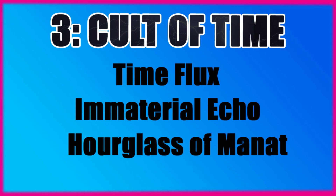Time Flux is a Warp Charge of 5, and you can cast it on a Cult of Time Infantry unit within 6 inches of the Psyker. You can return 1 destroyed model from that unit to the battlefield, fully wounded, and place it in coherency. If your result is an unmodified psychic test of 9+, you can instead return D3 models. This is models, not wounds. It's a very low Warp Charge value, so you can put it on a basic Aspiring Sorcerer and leave the more powerful abilities on your character models.